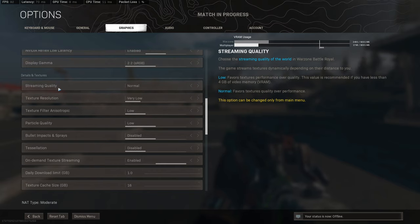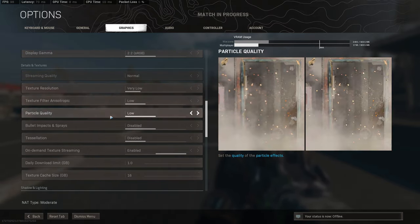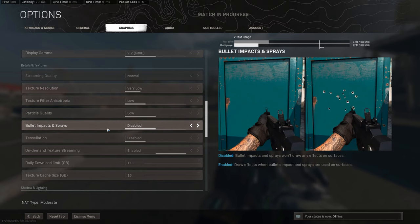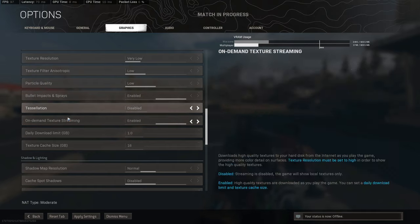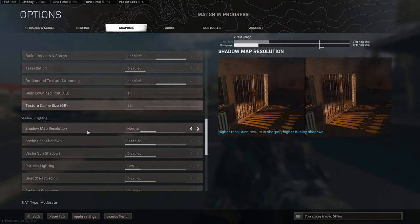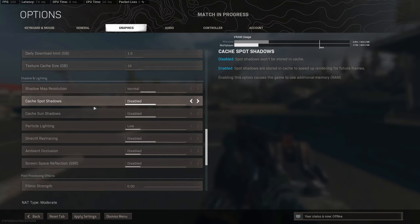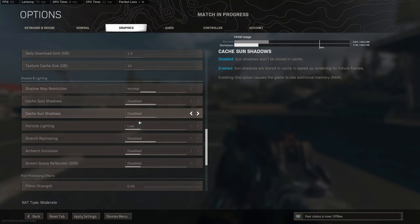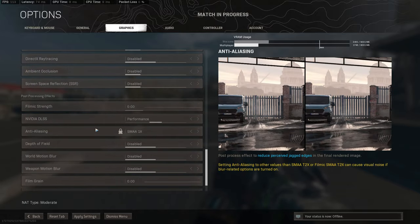For textures, stream quality is locked and I just put everything on Low and Disabled, because who really needs all that stuff. Maybe for bullet impacts — this is kind of important because we want to see recoil. Shadows I put on Normal. Cache and everything else — Disable, Disable, Disable. The stretch is at zero.